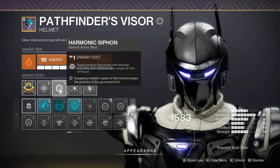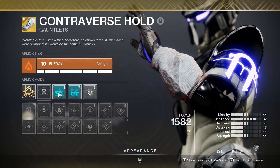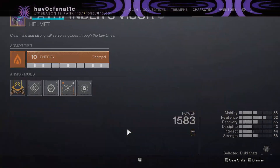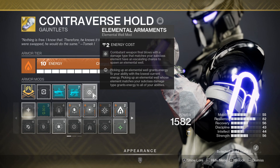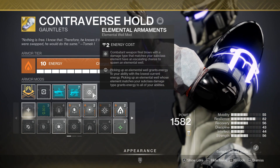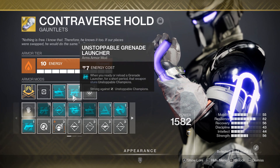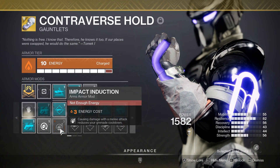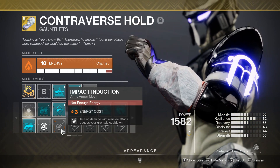Harmonic Siphon — rapid weapon final blows with damage matching your subclass type create an Orb of Power. Since we're using all Void weapons and matching our subclass, that will be triggering and getting orbs all the time when you get multi-kills. Now for the gloves — Elemental Armaments, just random wells popping out while you're killing things with elements matching your subclass. Pretty straightforward, happens every 10 kills or so. I'm using Unstoppable Grenade Launcher and Anti-Barrier Pulse Rifle this season, but I also have Impact Induction as a solar mod — causing damage with a melee attack reduces your grenade cooldown. Throw your melee out there, get a little bit of grenade energy. We're golden.